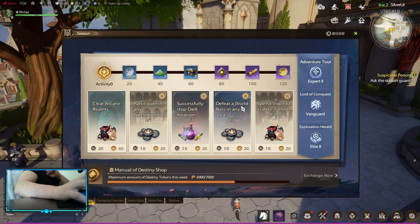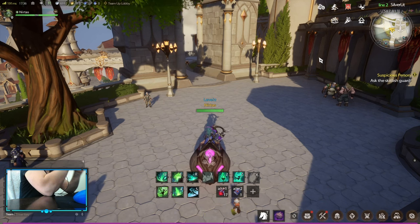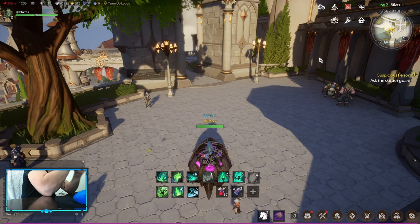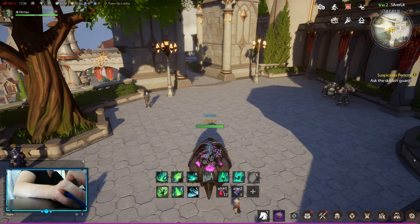The daily tasks are pretty simple: clear the Arcane Realm, participate in battlegrounds, clear Universal Hall twice. You can refresh these if you don't want to do certain content. That basically wraps up the pay to win overview with the information I have right now — good games, have a nice one, and see you in the next one.